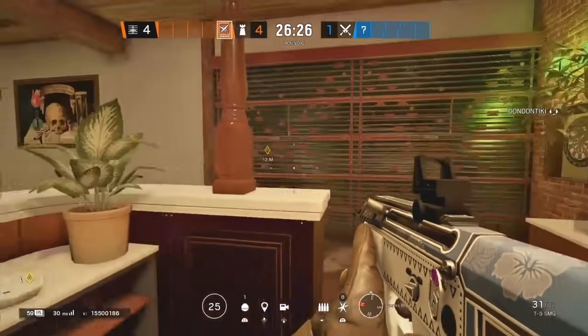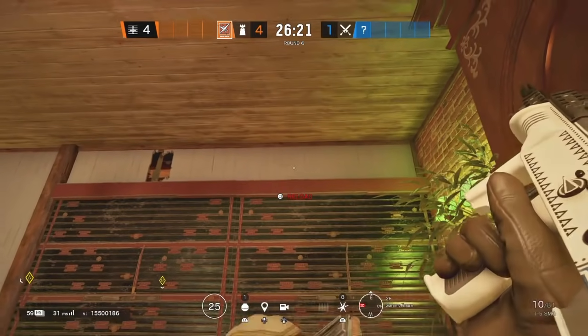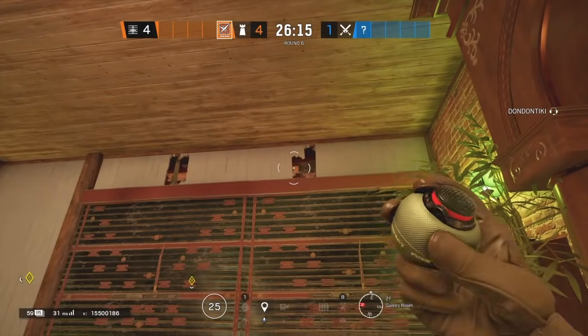The next one is going to be on Games Room. It's the same thing — shoot the hole. Once you hear the hard breacher going off, just throw the impact.